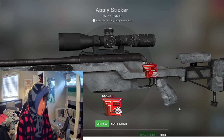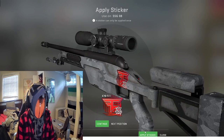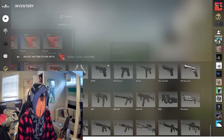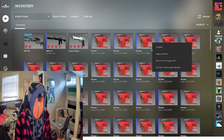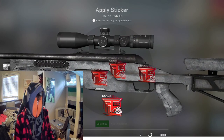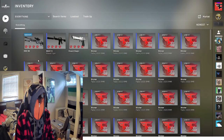All right guys, we're back. So you're gonna want to take the Scout and apply the phase sticker onto it. Then take another phase sticker and apply it to the Scout. Take another phase sticker and go apply it. Then apply one more phase sticker onto the Scout.